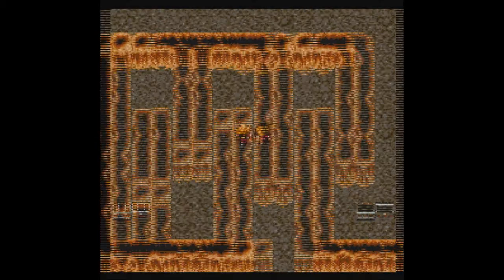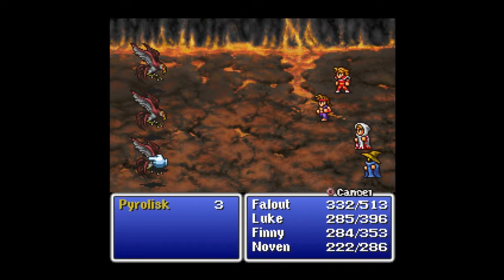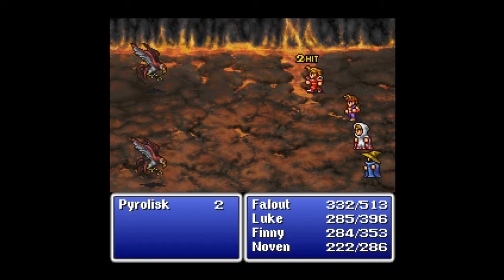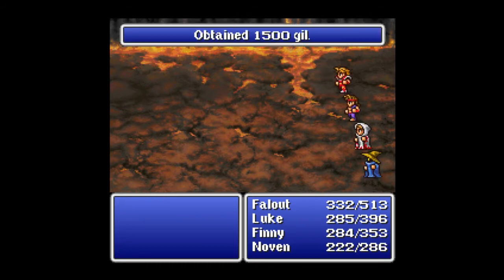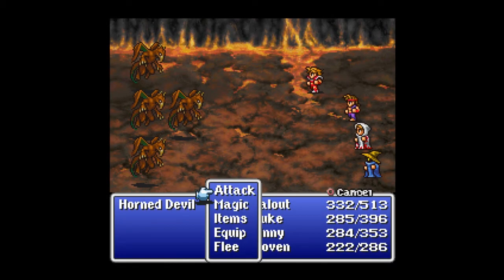That battle was a lot harder than I had expected. Apparently there are upgraded cockatrices — these are Pyralisks. Cockatrices are supposed to be the most feared enemy in the game; I've been very lucky. I only got stoned once, and Finney can cure stone so I was able to fix that. I don't know if Pyralisks stone as well — I don't believe they do. But they go down pretty easy no matter what, and there are so many random battles along the way.